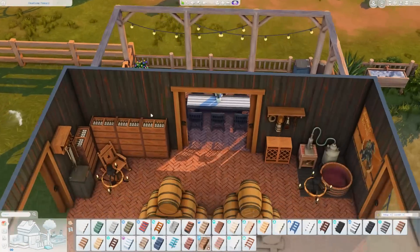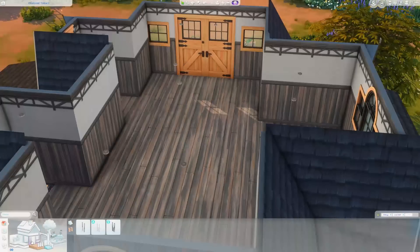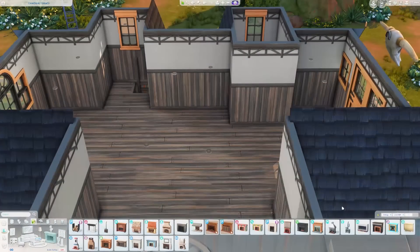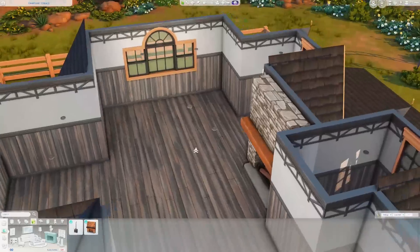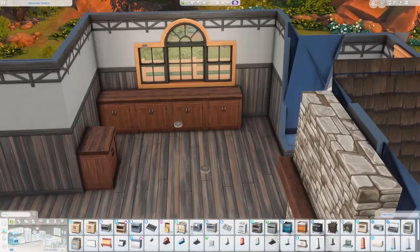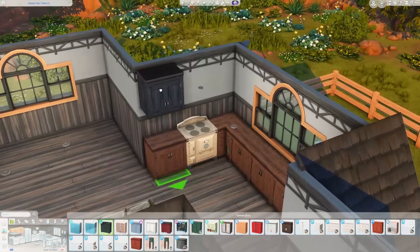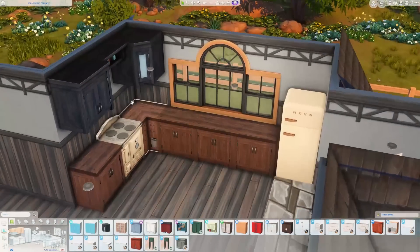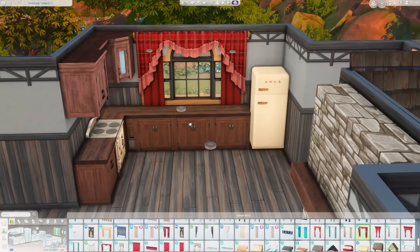This is the upstairs — the studio apartment. This is where I realized I didn't have a ladder or a staircase and I was like, oh no, can I even do this? But I ended up being able to place the ladder. I play-tested it and it worked perfectly fine — my sim was able to get up here no problem. I wanted this to be really cozy while trying to maintain the darker color scheme as best I could.